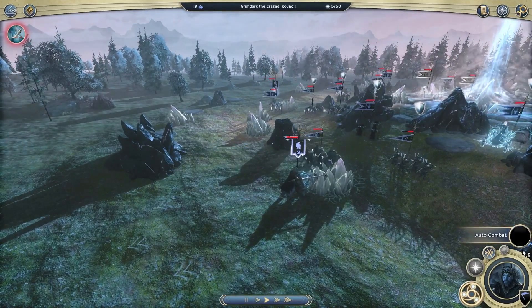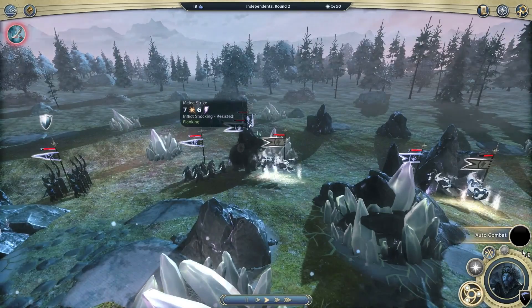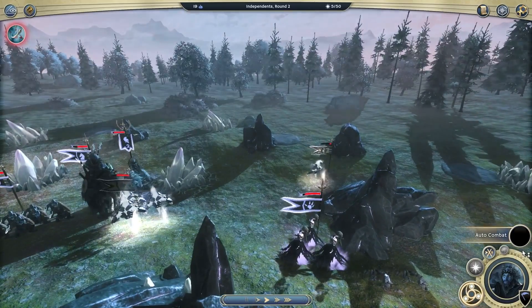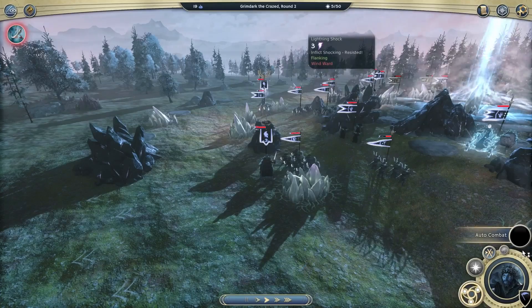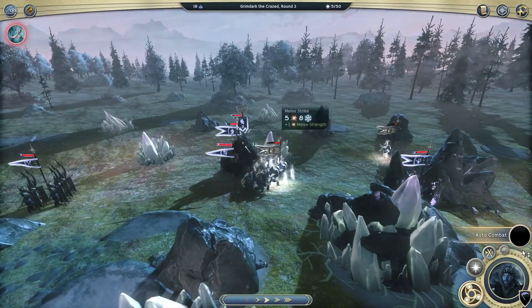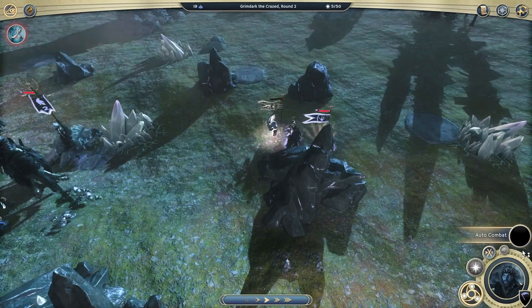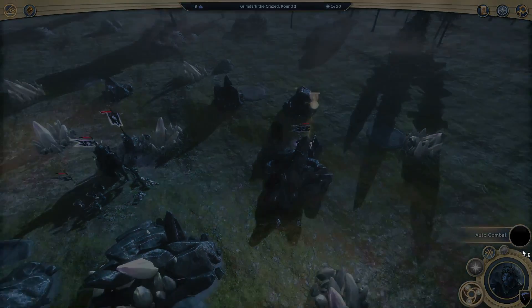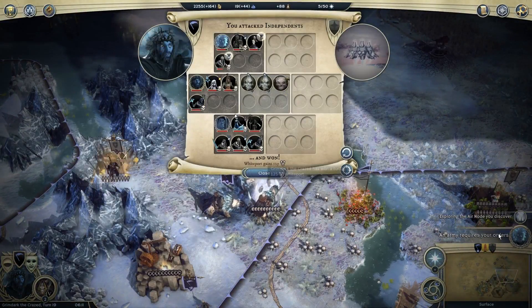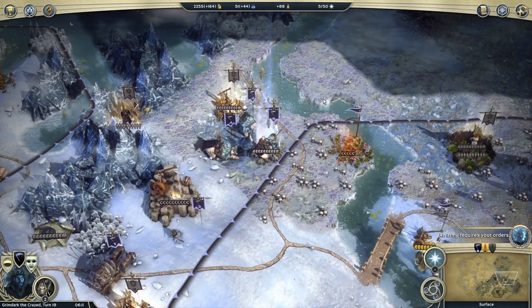Even if I do it auto, I prefer to start off by clicking manual and then clicking auto so I get to see the actual combat take place. And I can intervene if things are going badly — I can always stop the auto and take over manually. If you just click auto and get a result there's nothing you can do; certain important units could get killed. I seem to be resisting a lot of this lightning.